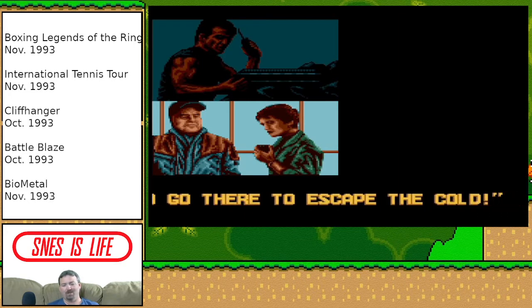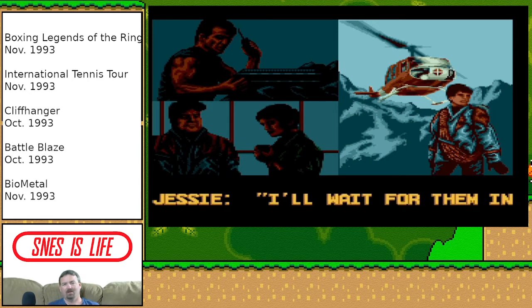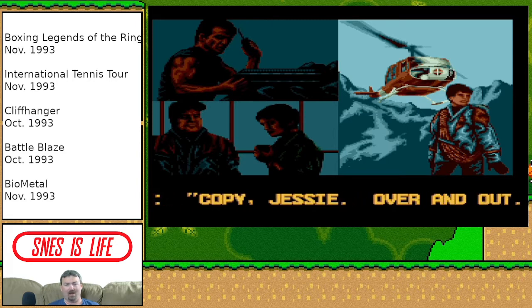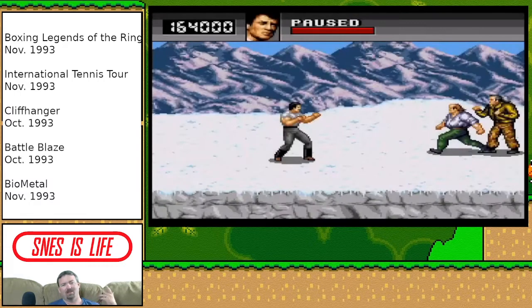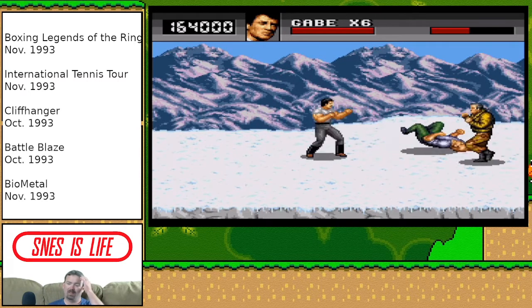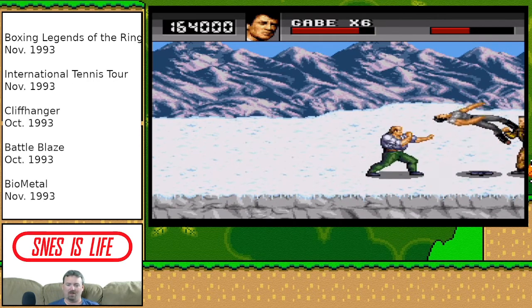Next up is Cliffhanger, based on the 1993 movie with Sylvester Stallone. It's a late-80s style action movie where big beefy Stallone is a mountain ranger. A plane crashes, and it turns out the passengers are actually bank robbers — their money is scattered, so they force Stallone to go get it. This is a side-scrolling beat-em-up, and not an easy one. The controls are less than stellar.